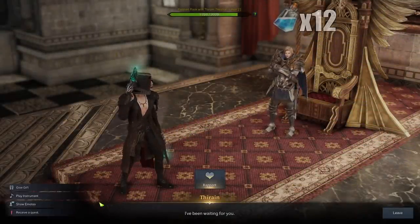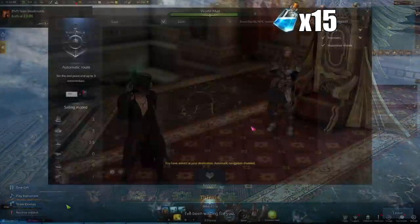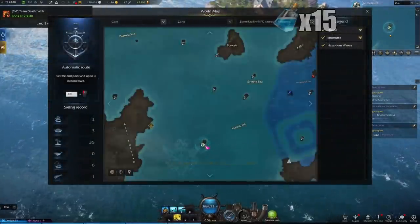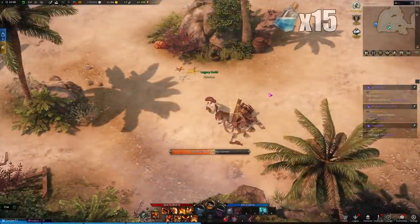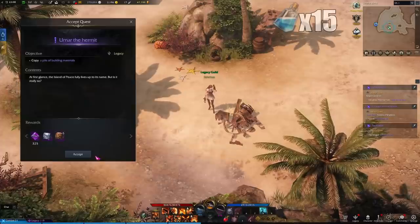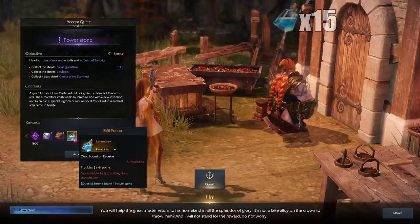The quest is pretty straightforward, just follow the steps and get 3 skill points. The next one is at Serenity Isle located just east of Lutera. Interact with the pile of wood on this island and follow the quest chain. You will then be asked to collect a few things and you won't be able to track this quest location.